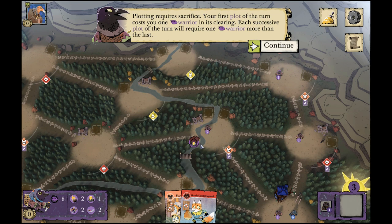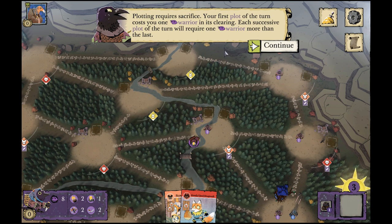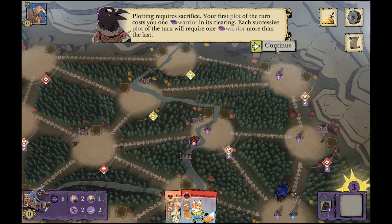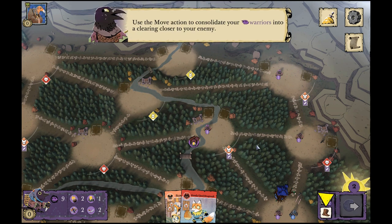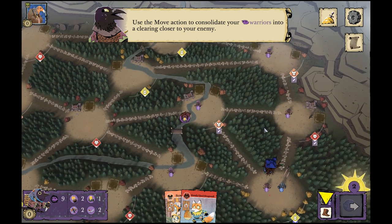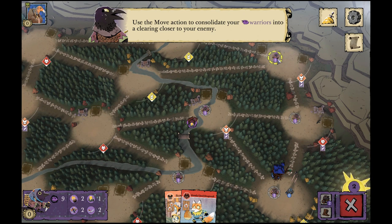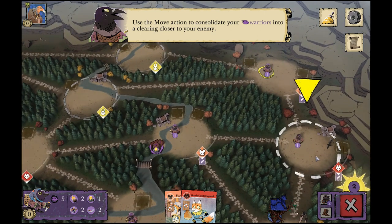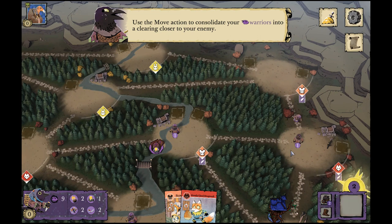When you place a plot you score one point, but if you already have another plot up that becomes two points, and if you already have two other plots up that's three points. So you want to lay down your plots — if you can get an effect from it great — but then you also want to keep your plots defended and on the map. This is the challenging part because you've only got nine Corvid warriors to get on the board.